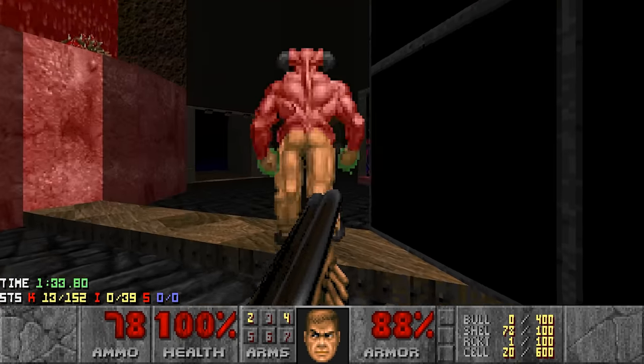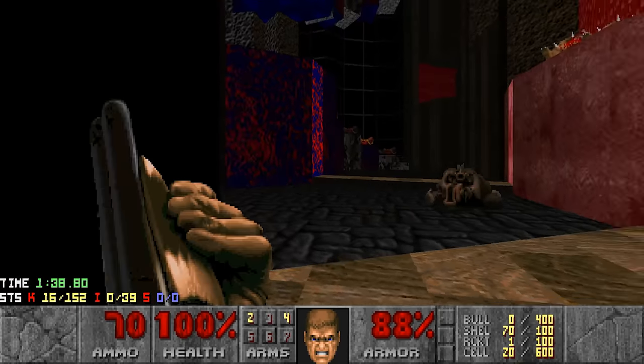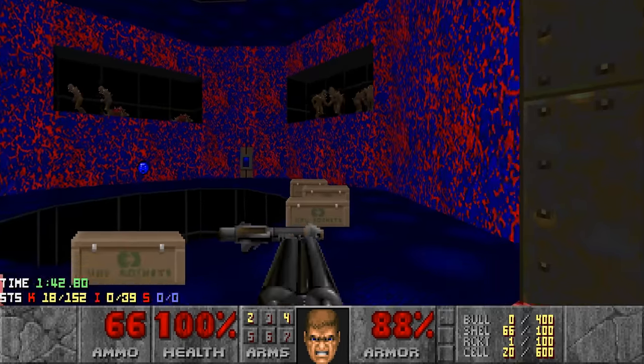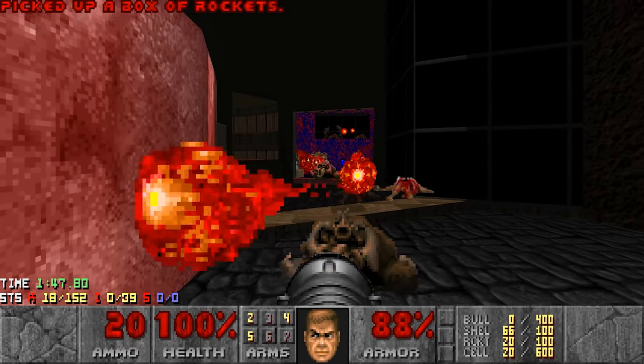I'll help the Baron a bit - well, I'll kill the Baron and help the Revenants. Alright, Rocket Launcher. This will make some Mancubi up here. No big deal - just grab the Rocket Launcher and run out.